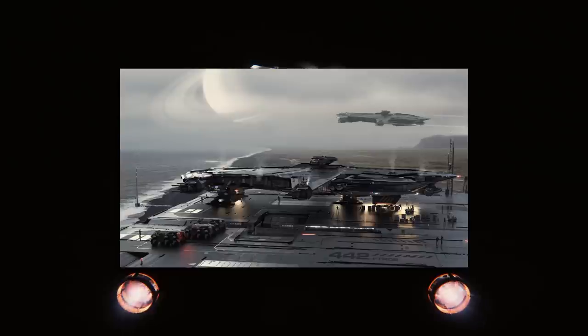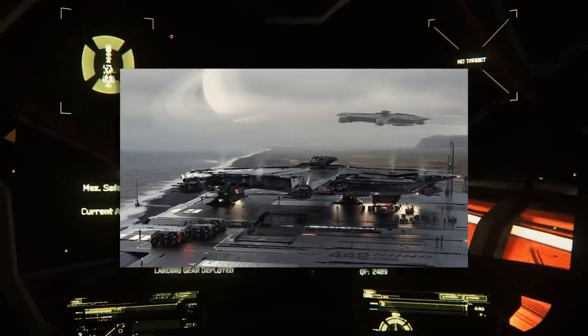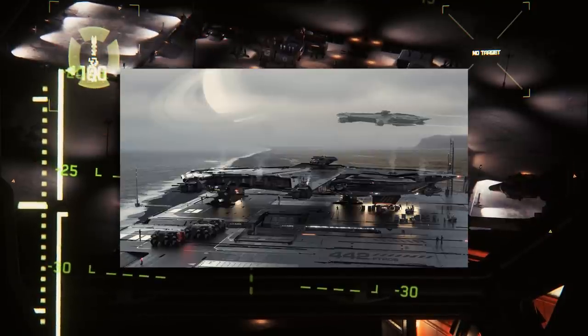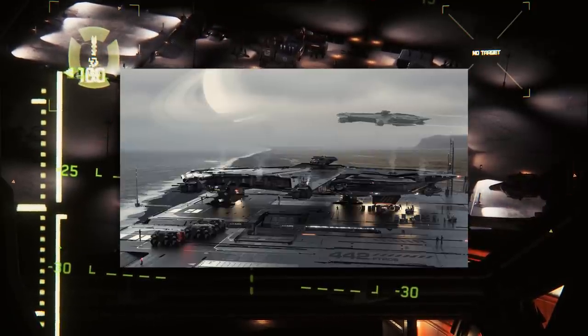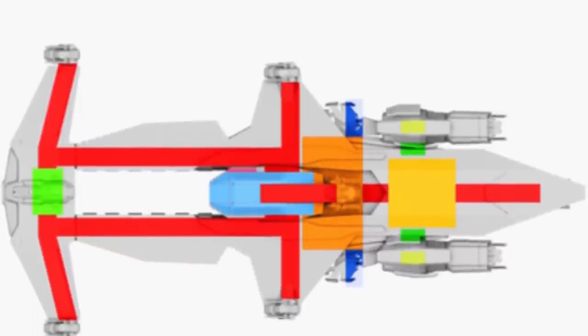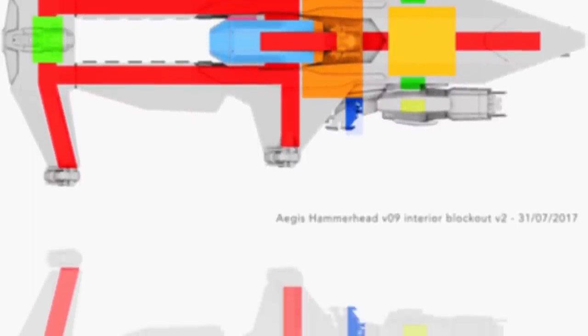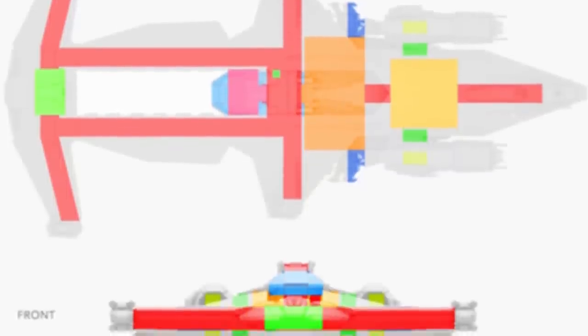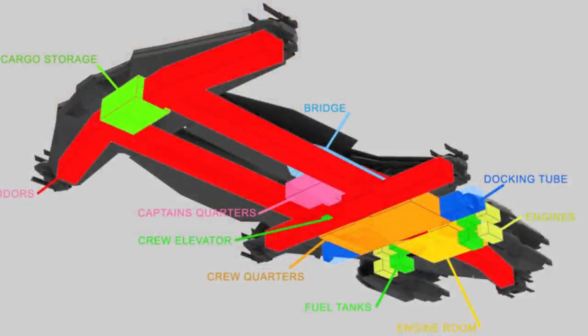Our first update deals with this ship here. If you're not sure what ship this is, it's one that not a lot of people talk about — I rarely mention it — called the Hammerhead. It's scheduled for release in September of this year, and CIG has outright said they are currently working on it. Some people have said it's probably going to be in Squadron 42 as well. CIG is currently working on blocking out the interior of the Hammerhead. We saw it briefly during an animated clip during the anniversary sale, but the interior they emphasized was not finished yet.